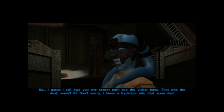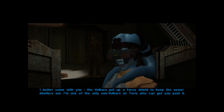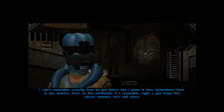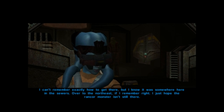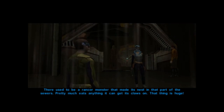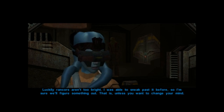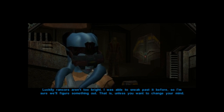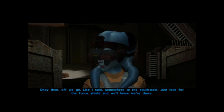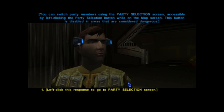So I still owe you one secret path into the Volkar base. I know a backdoor into that scum den. The Volkars put up a force shield to keep the sewer dwellers out — I'm one of the only non-Volkars on Taris who can get you past it. I can't remember exactly how to get there, but it was somewhere here in the sewers to the northeast. I just hope the Rancor monster isn't still there. Rancor, are you serious? There used to be a Rancor monster that made its nest in that part of the sewers — pretty much eats anything it can get its claws on. Luckily, Rancors aren't too bright. I was able to sneak past it before, so I'm sure we'll figure something out. Zalbar has joined the party — we can only have two party members at a time, everyone else sits at the apartment.